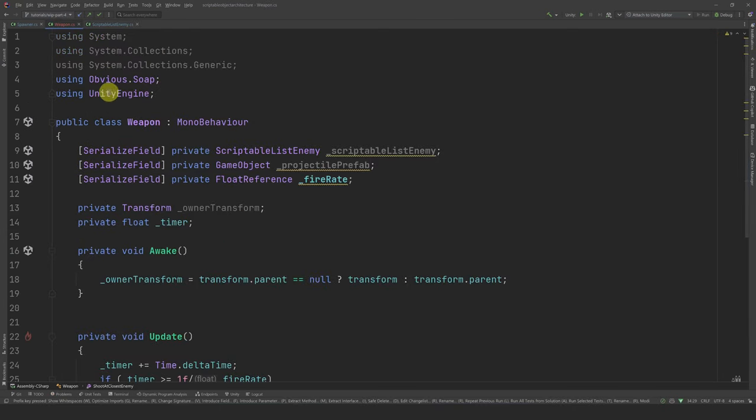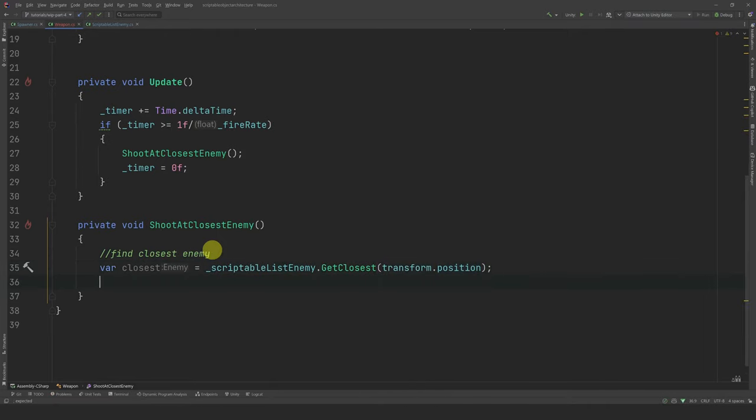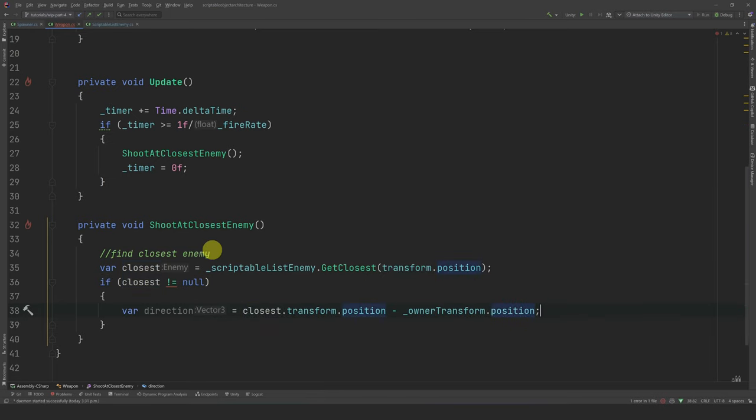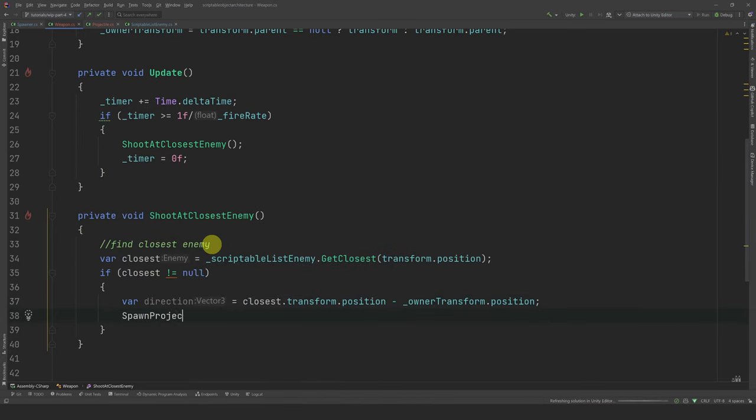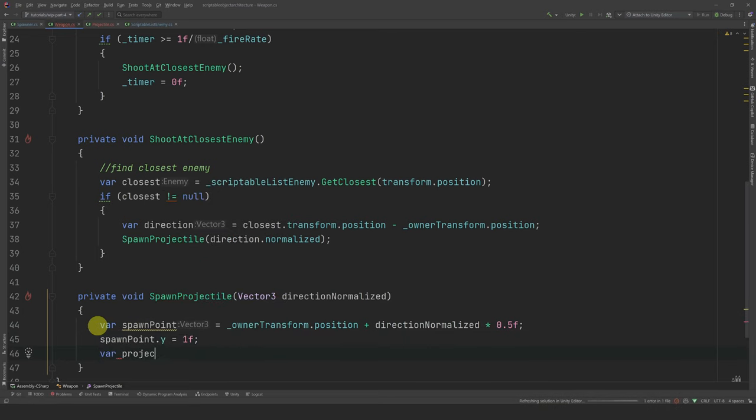Now let's go back to our weapon. We can use the method we just created to get the closest enemy from the weapon's position. If the closest enemy is not null, then we can find the direction — which is simply the closest enemy position minus the owner's transform position. Then we continue the logic in a new method, spawnProjectile, and pass in the normalized direction. First, let's determine the spawn point: we shoot from the owner's position in the direction of the enemy, multiplied by 0.5 so the spawn point is just outside the player's radius. Let's set the Y position to 1 to match the Y position of the enemy's collider. Finally, we instantiate the projectile at that spawn point.